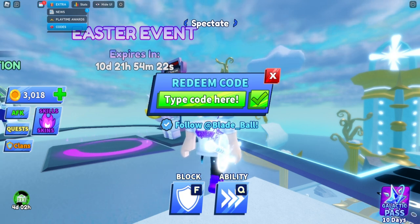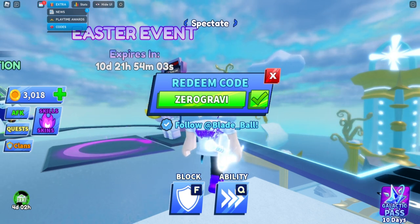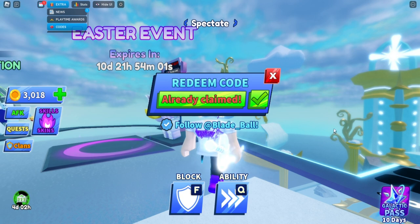We'll start with the older codes that apparently still work. The first code is 'zero gravity' — type it exactly like this, and you get a free rocket ticket from that.